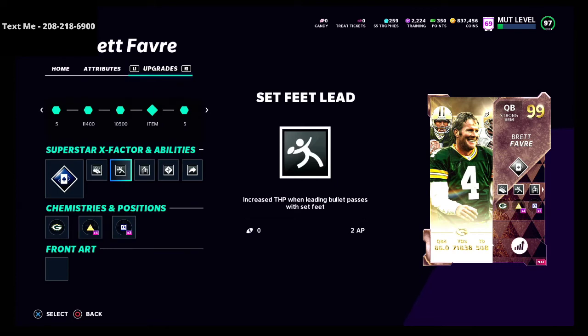The other thing I wanted to briefly hit on is the stack of gunslinger and set feet lead. If you just want to run gunslinger and inside dead eye, that's a total of 3AP and that works well too. I like having all five of these abilities because I put that much emphasis on the quarterback position. It costs me about nine AP for one player plus two edge protectors, but deep out elite and mid-in and mid-out elite are the really important abilities on the wide receivers and they aren't that expensive.